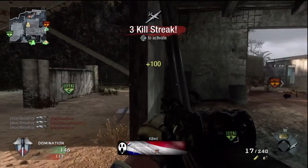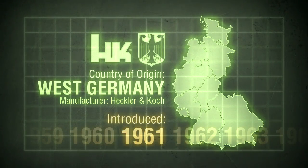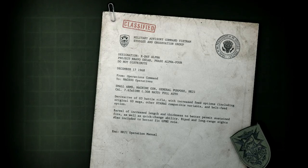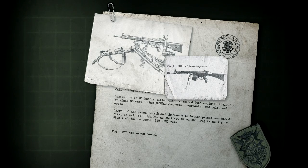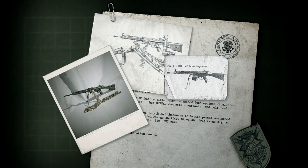It was introduced two years after the G3, in 1961, intended as a complement to H&K's earlier offering. Similar in design and maintenance, the HK21 had a few modifications that made it more suitable for sustained fire: a heavier barrel with quick-change capability, long-range adjustable iron sights, and detachable bipod comprise the key differences.